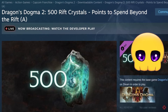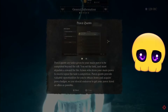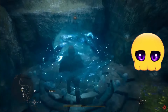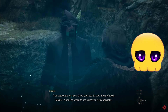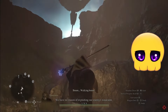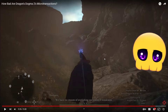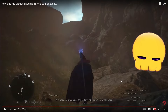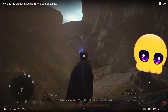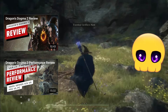Rift crystals are a currency used within the rift to hire pawns that are higher level than you, or to buy items to customize your pawn. IGN never found themselves needing to use rift crystals, since hiring too-high-level pawns risks contracting Dragon's Plague, and forgotten rift stones found in the field let you summon higher level pawns for free. IGN concludes that the only thing worth getting upset about are the port crystals — and even admits those are pretty egregious.